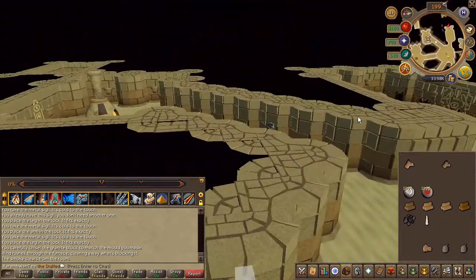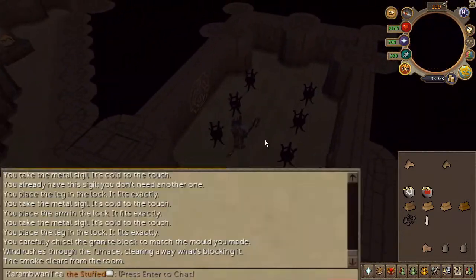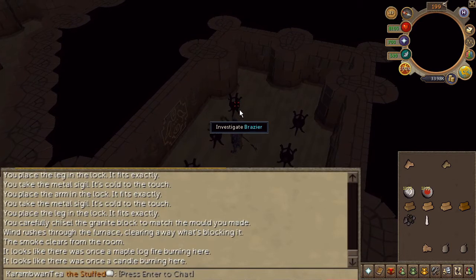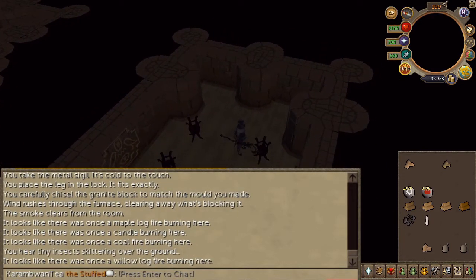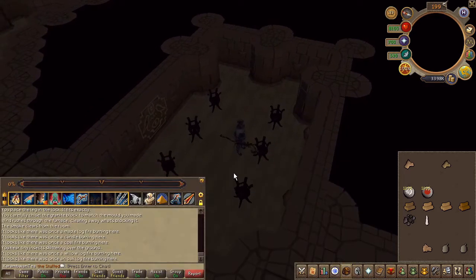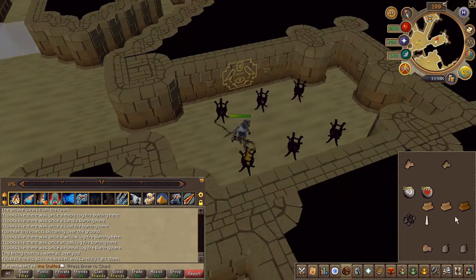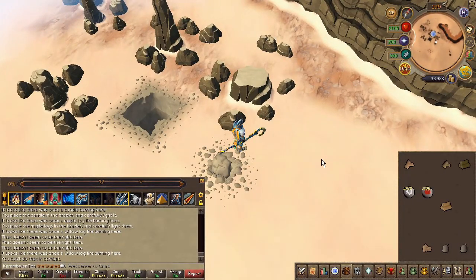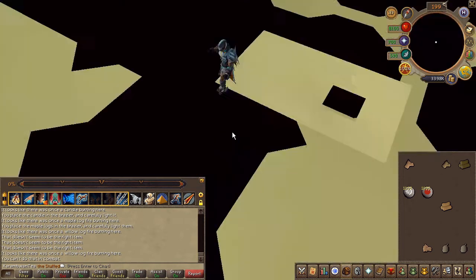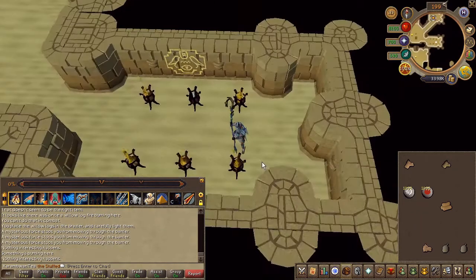Next, head to the eastern room. Go ahead and inspect every brazier to know what item to use on it. In the event that you teleport out or forgot an item like I did, head back to where you started the quest and you will see another entrance — that's how you get back.